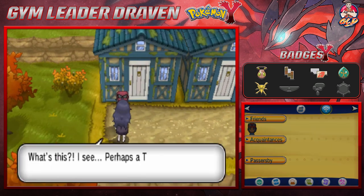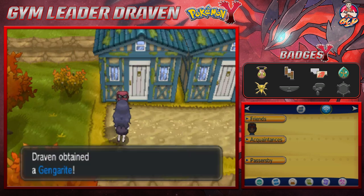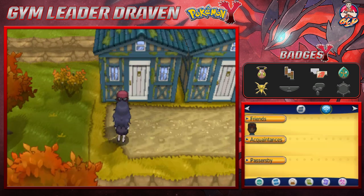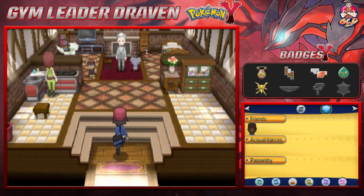I talked to this lady and she says perhaps a trainer as accomplished as you can get the most out of this — and there it is guys, we got ourselves a Gengarite! That right there is the mega evolutionary stone for Gengar. I think we have a Gengar or we'll eventually have one.